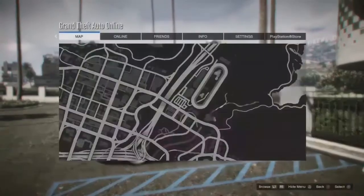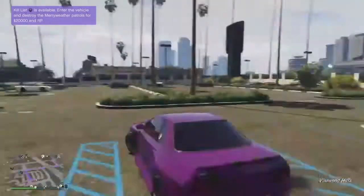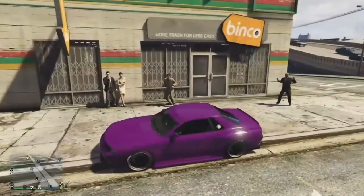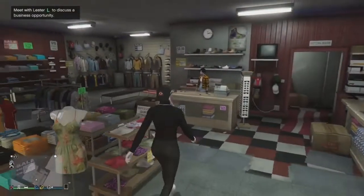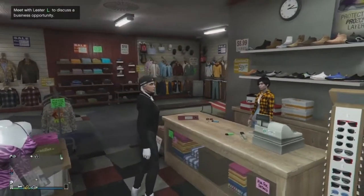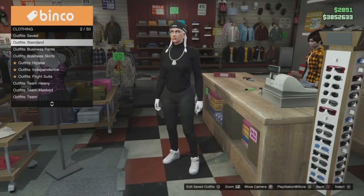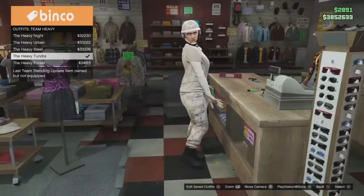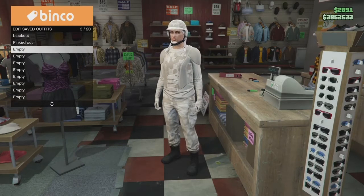The first thing you want to do is go over to the closest clothes store near you. Once you're in the store, go over to the cashier and interact with it. Then go down to Outfits, then Team Heavy, and buy the Heavy Tundra — you will be needing that helmet. Save the outfit in an empty file; in this case I will name my file 'helmet'.